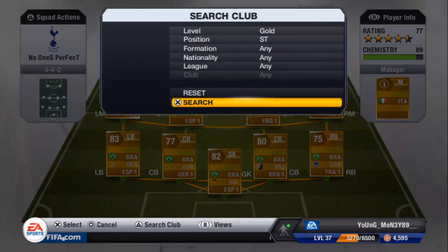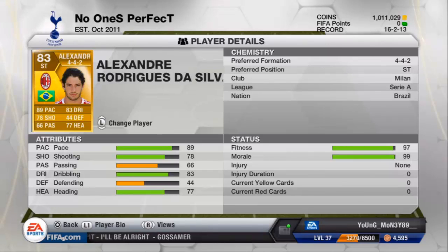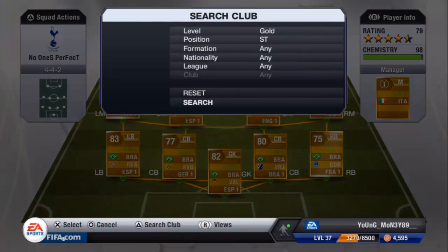Moving on to strikers — I've got Pato. This season on FIFA 13, Pato is a bit better because of his pace, I think he's gone up by two — if anyone can confirm that, let me know in the comments. As you can see: 89 pace, 78 shooting, 83 dribbling, 77 heading. He's an all-around good player — his shots are amazing, his dribbling and control are really good. He's worth the buy. If you're interested in one Brazilian striker, I'd highly recommend Pato.